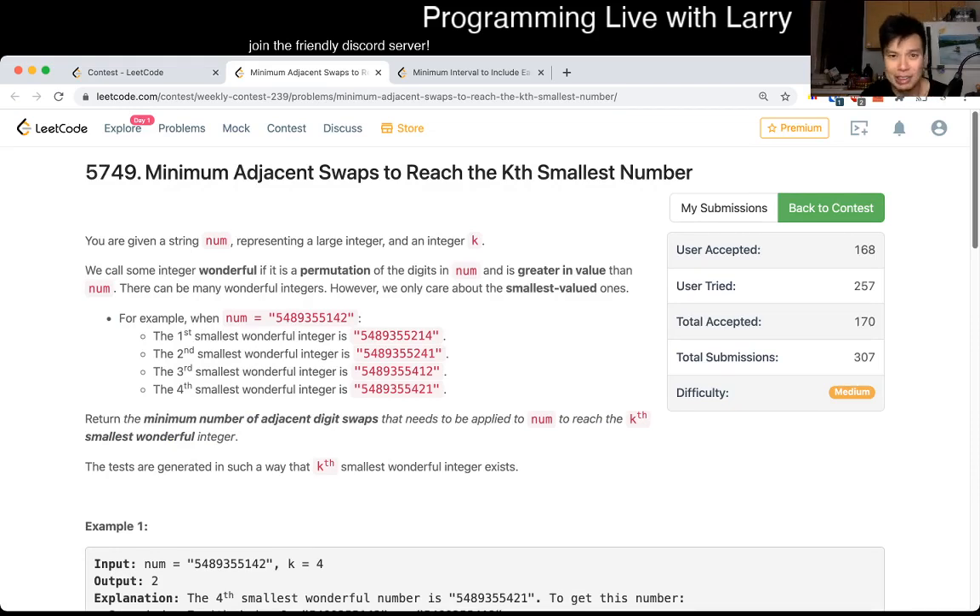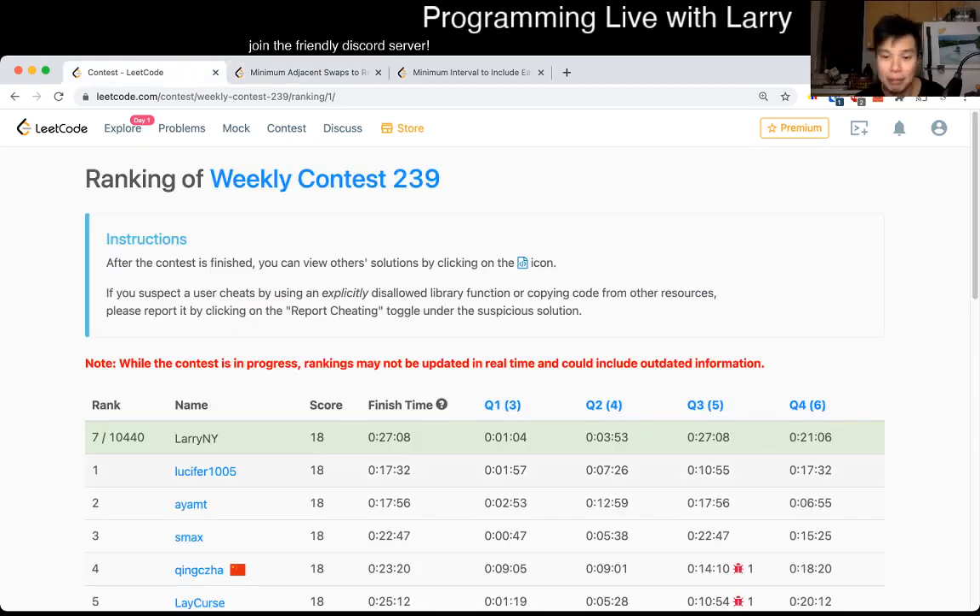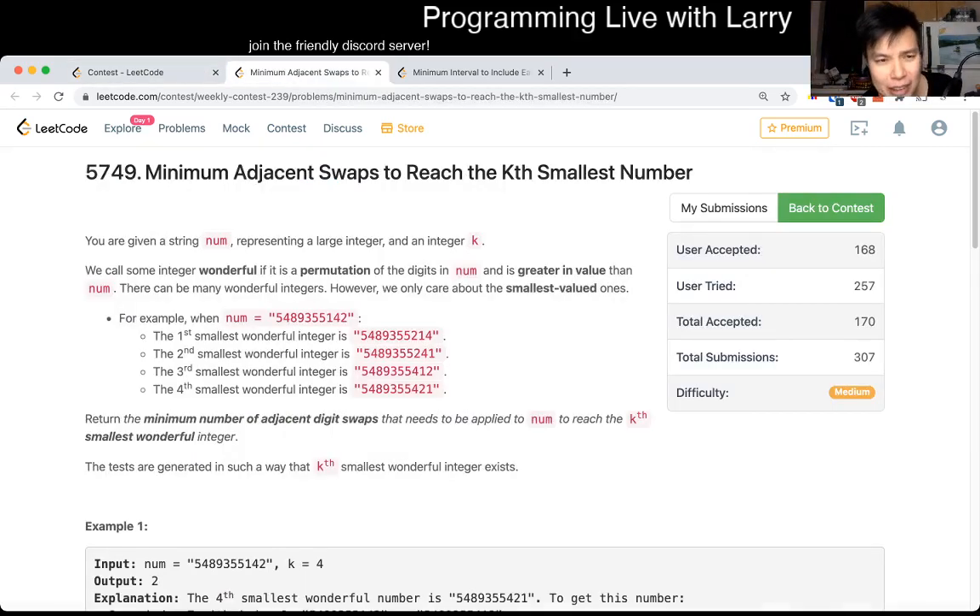Join me on Discord. Let me know what you think about this problem. I thought this problem was harder than Q4, but not everyone agrees — Lucifer did it in three minutes. I think I was just missing one insight and that insight took a while.